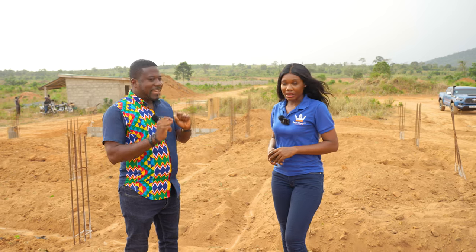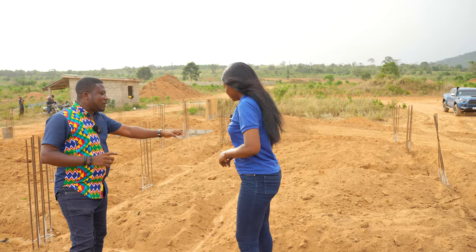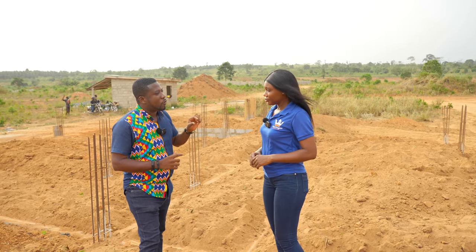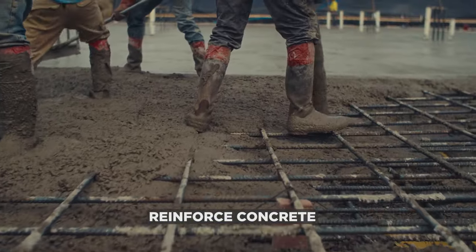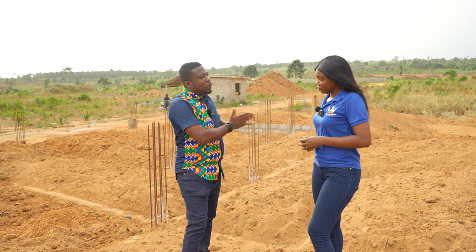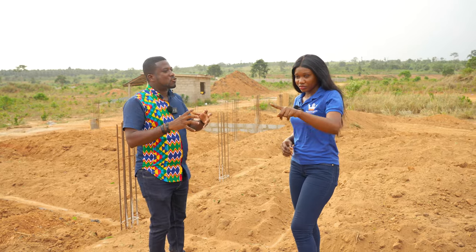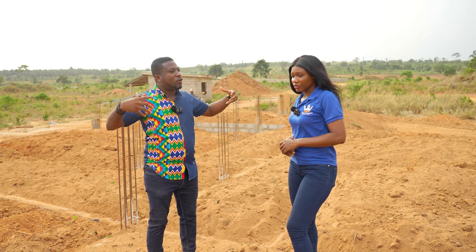And again, even after that, like I explained the last time, we are still going to put what we call a ground beam. Now, I've always mentioned I'm going to talk about the various types of concrete we have. We have mass concrete, we have reinforced concrete, and then we also have what some people call loose concrete or weak concrete. What we are going to employ is reinforced concrete to ensure that all the places where our block walls are going to be are as solid as possible.